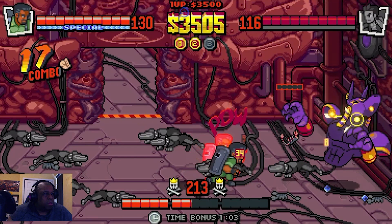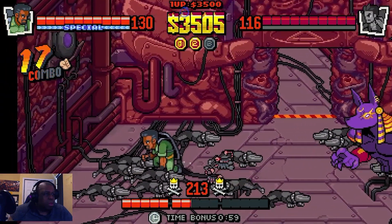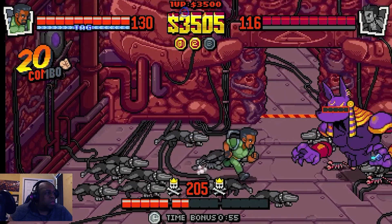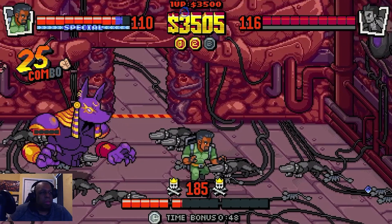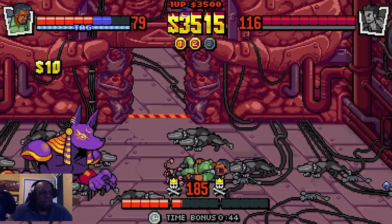Then I realized — the enemies can hit the bad guys! I totally forgot about that. Here comes crowd control. As long as I get the enemies in between, I can use the block of his shield too. He grabbed me though, but it took me a minute to realize.